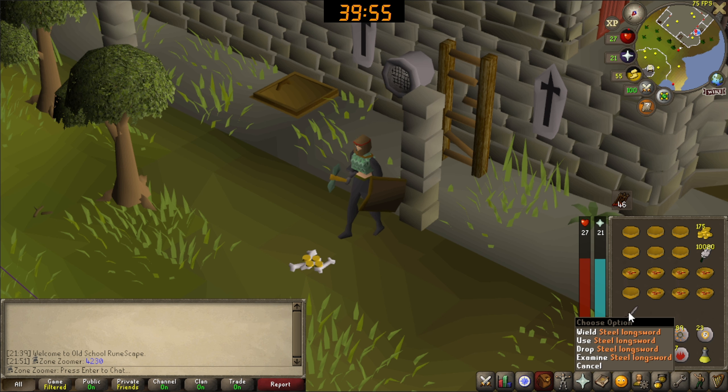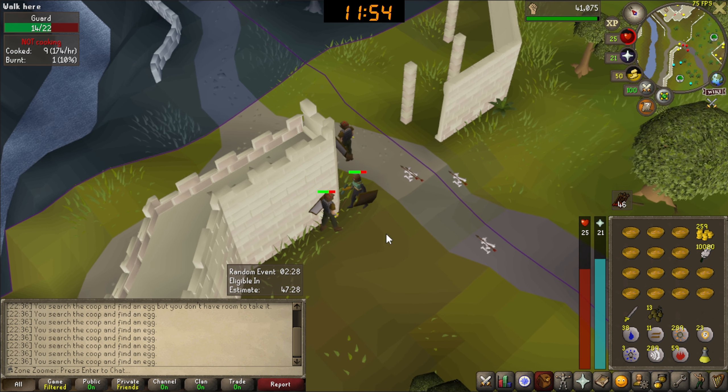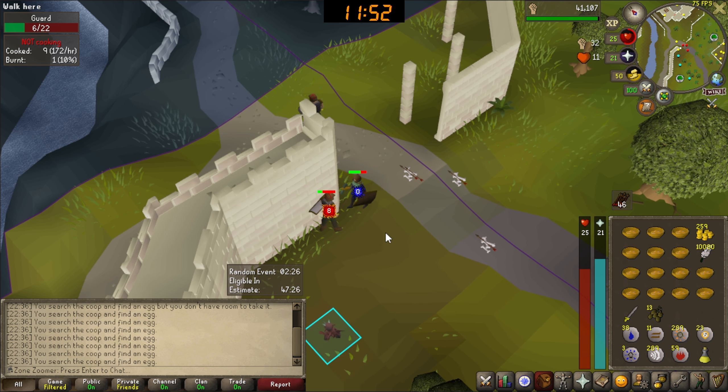They finally fixed the plugin issue and I installed a random event alert, since random events can also give me nature runes - I have to look out for it. I've been pretty dry on random events lately. If we do get this nature rune, that's the only grind left for this chunk. Then we can do the easy remaining tasks. We have two resets, a task to kill a thief, and Pirate's Treasure up to step one - just talk to Redbeard Frank.